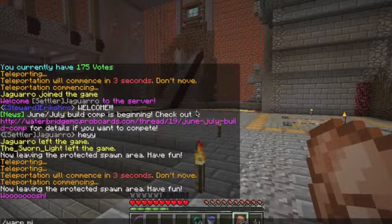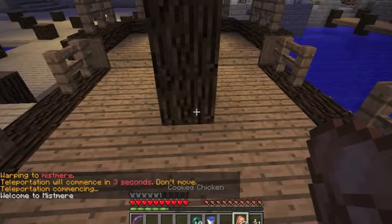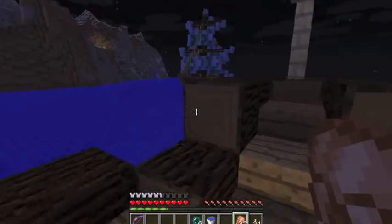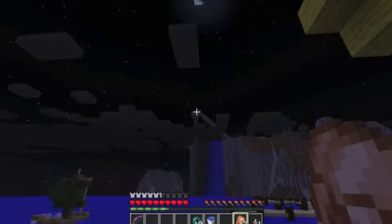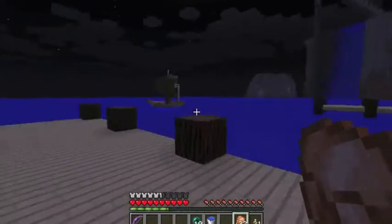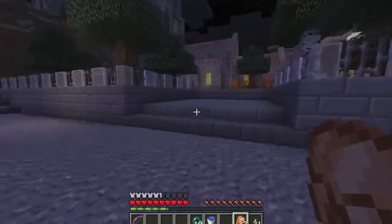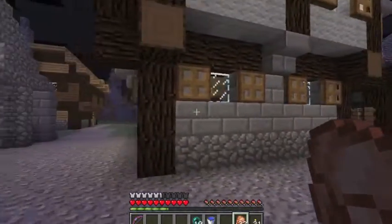Now I'm going to warp to Mistsmere. Mistsmere — I'm not entirely sure what its purpose is, but it is this really lovely town that's right outside of spawn. That tower right there connects to the spawn building, and you come down these stairs and down that little hillway and then you come into Mistsmere. Mistsmere is sort of a medieval seaside town, and I don't know if it's going to continue to grow.